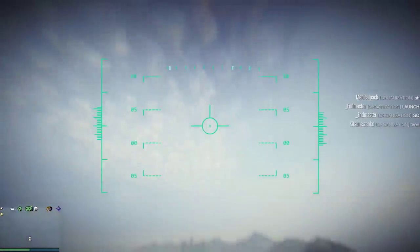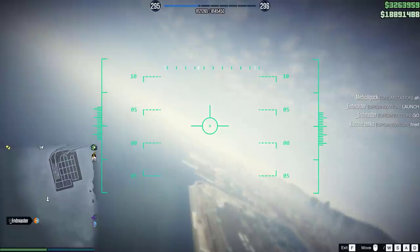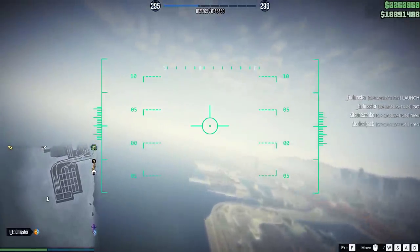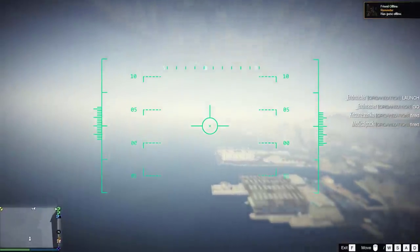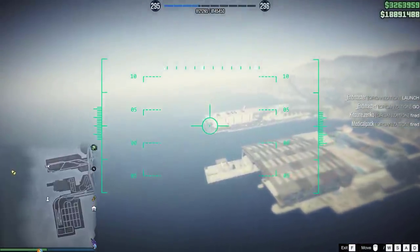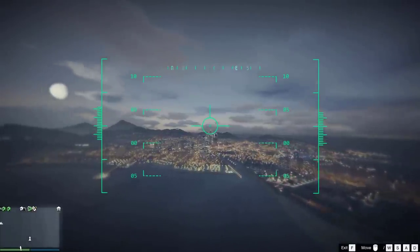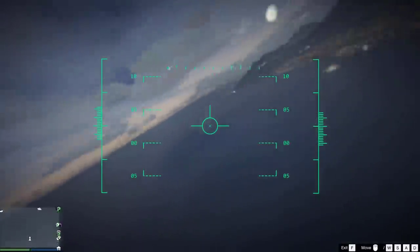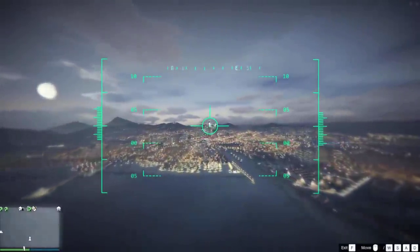Missiles that are fired from the submarine will launch upwards and level out forwards in the direction of the submarine's bow. So if you want a more rapid deployment of missiles to their intended destination, you might want to consider pointing the Kosatka submarine in the direction that you want it to fire. Not that it matters too much, as the missile's handling during flight makes it very speedy to turn around while in flight — at least on PC.